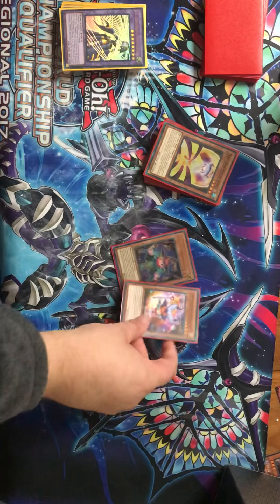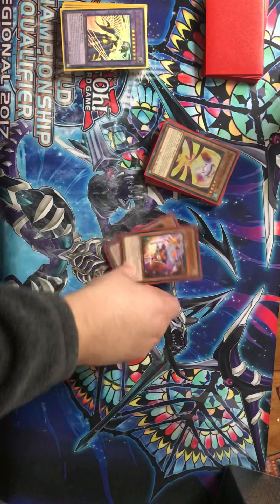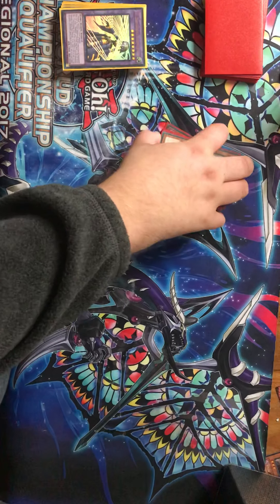For the non-Shaddolls, I play one Damage Juggler and one Trick Clown, just because they're generic Lights with good recursion effects.